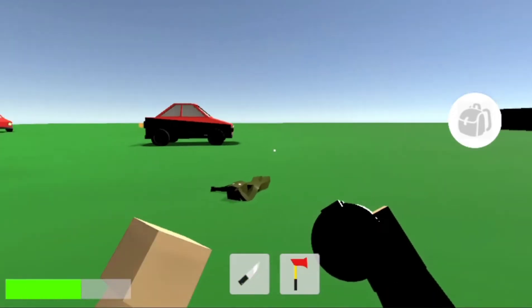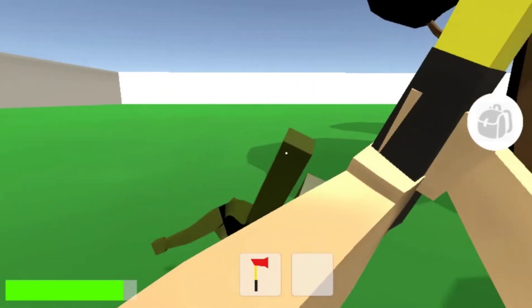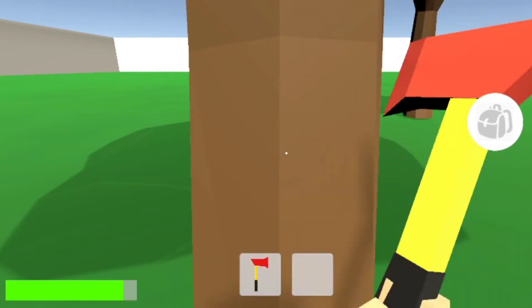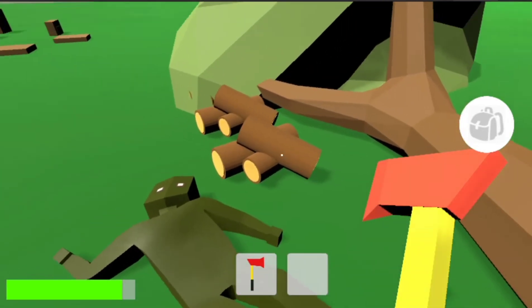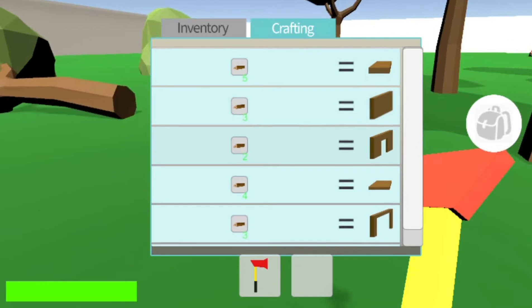Since last time, the game starts actually feeling like an Unturned. It starts being more and more playable. There are zombies, weapons, healing items, a crafting and a building system, and a clothing system that works just like the one in Unturned, which I'll showcase towards the end of the video. The core mechanics are very close to being done.